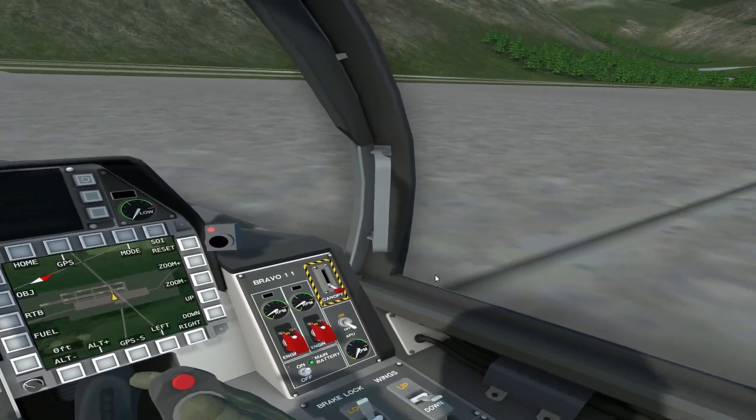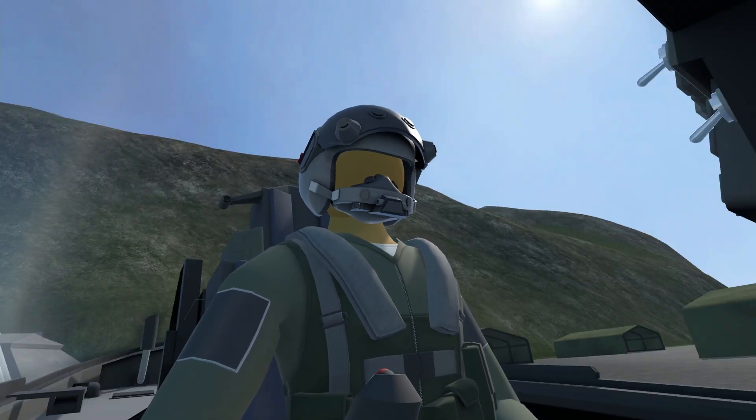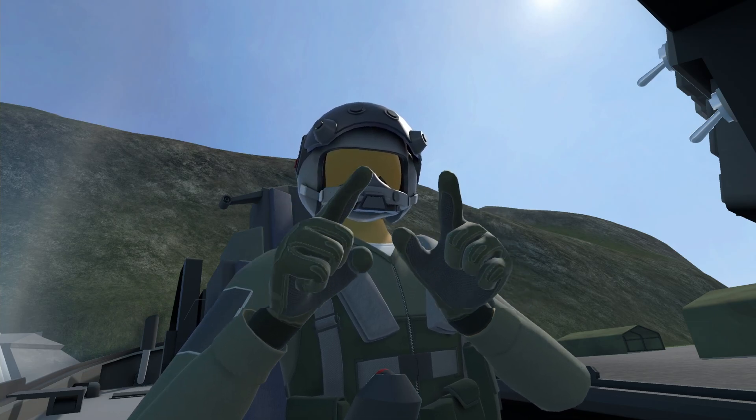Tower, request taxi. Copy. Taxi to runway 20. And boom, it's literally as simple as that.